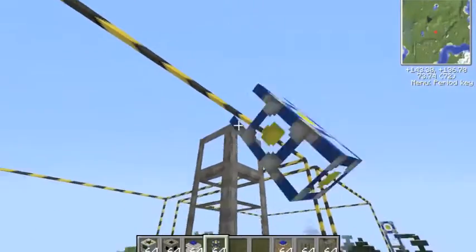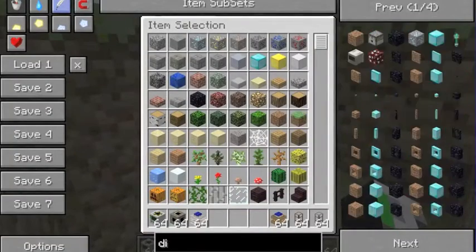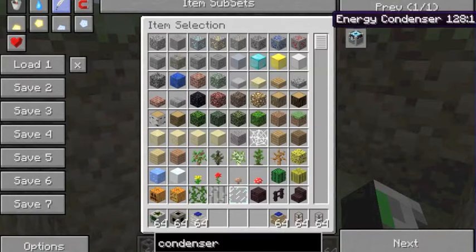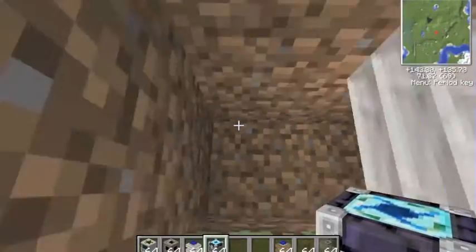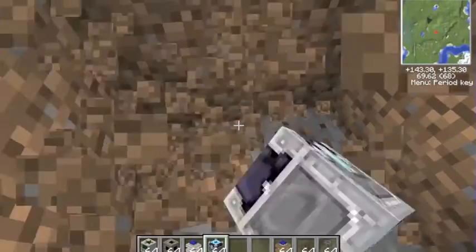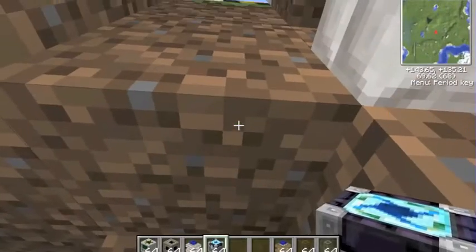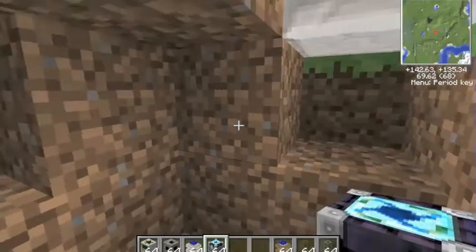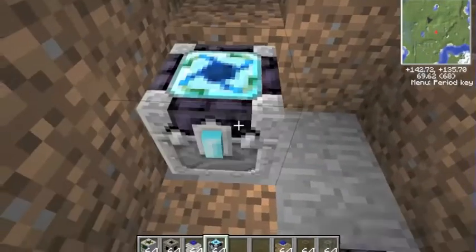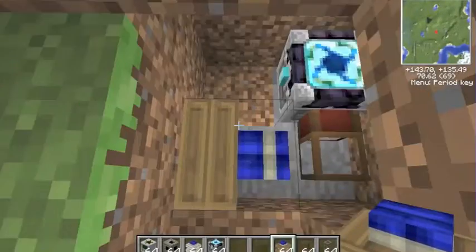I'm a mage-slash-scientist, I guess you could say. So first you are going to need a condenser. After you get that condenser, you probably want to put it somewhere around here. Also you have to make sure that you're not in the line of where the quarry is going to dig. This is where the quarry is going to dig, so I'm going to put that there and pump it out like that.